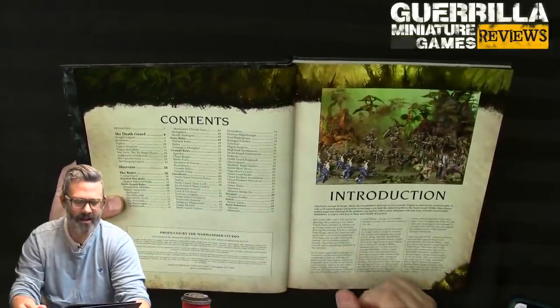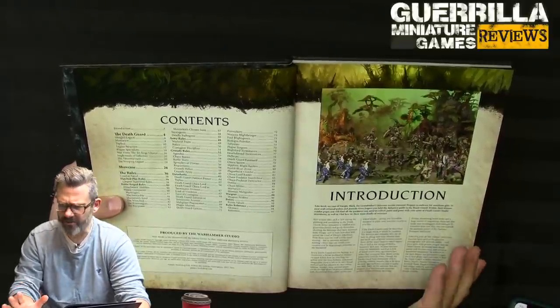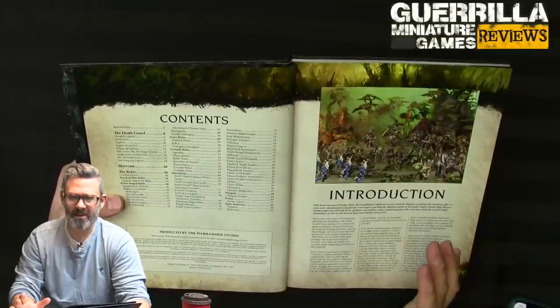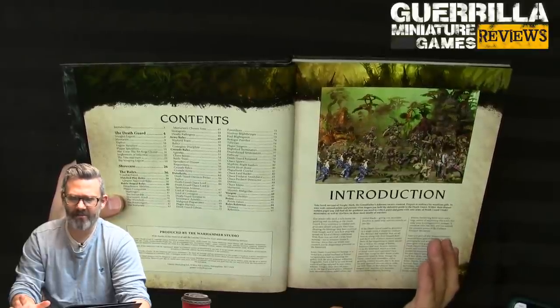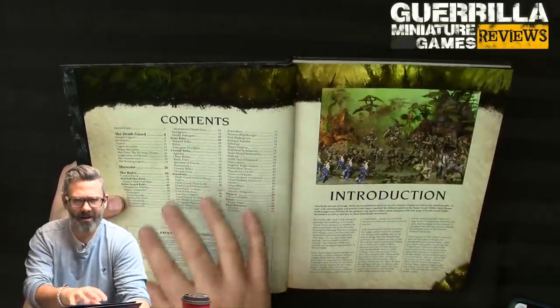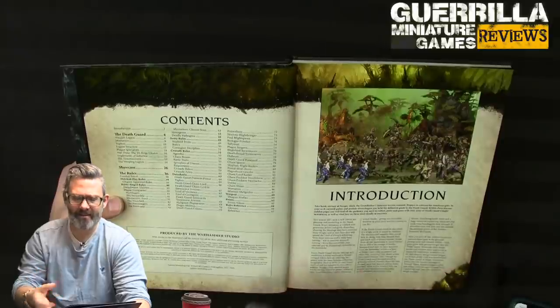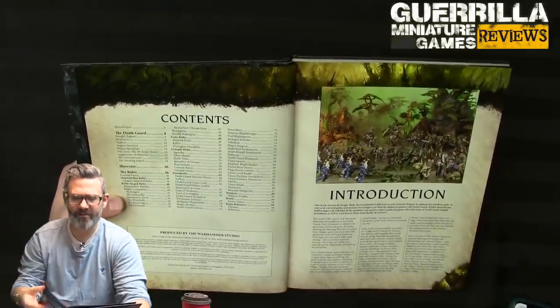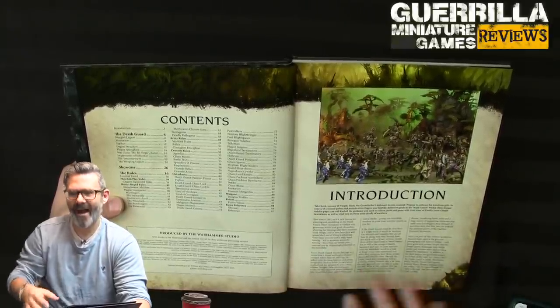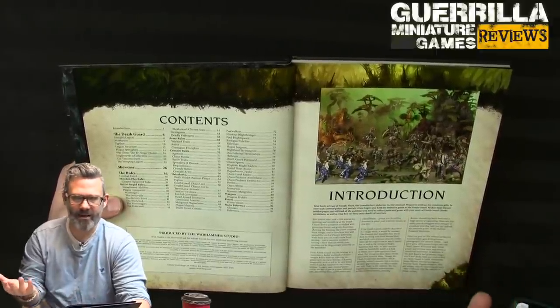The different plague companies are new in this codex: the Harbingers, the Inexorable, Mortarian's Anvil, the Wretched, the Poxmongers, and the Ferryman. Interestingly they play a lot like Age of Sigmar factions — if you're playing a storm host in AoS, this format where you get a relic, a warlord trait, and so on started with the Necrons but this really feels like they're patterning AoS stuff into the 40K books.